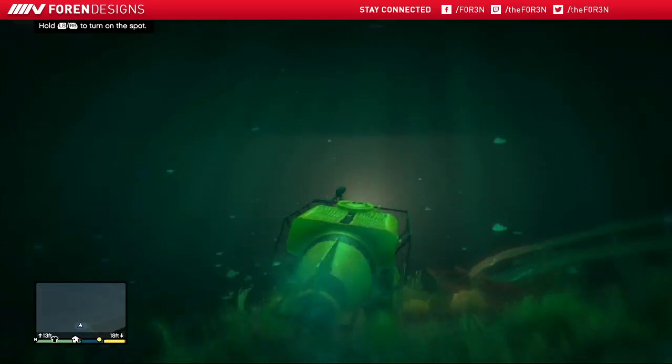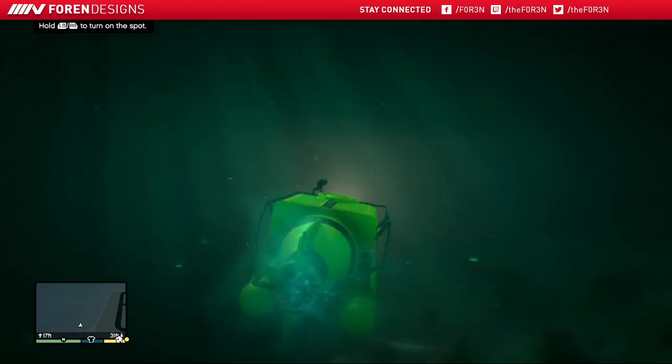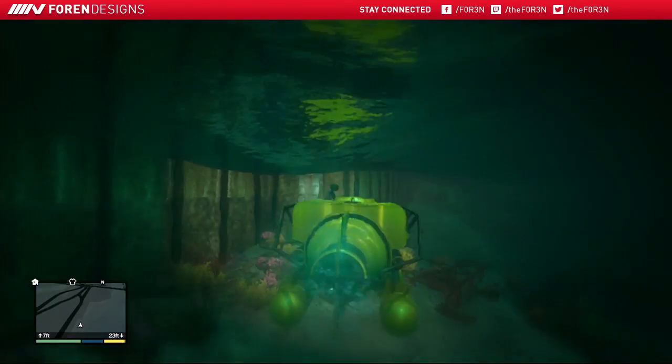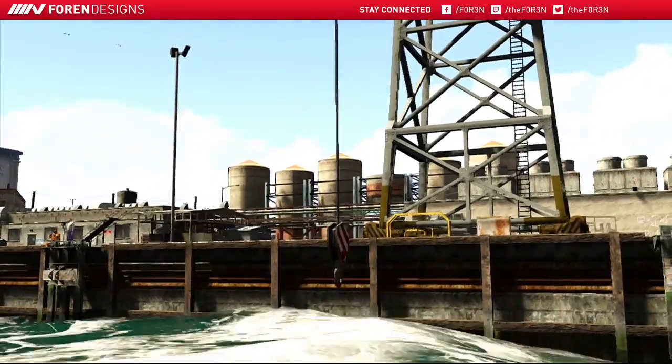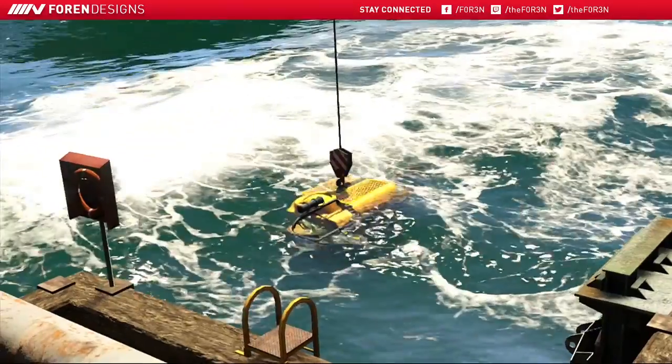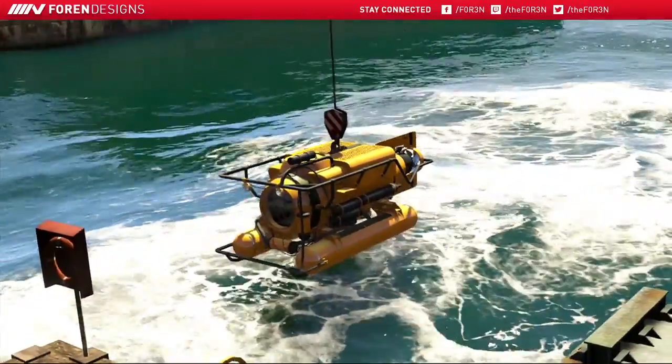Once the submarine is released, jump into the water and board it. After you've boarded the submarine, you will head over to a destination on the map, and upon making it to that destination, your submarine will be pulled out of the water and you will need to drive it to another destination. Once you've made it there, the mission is over.